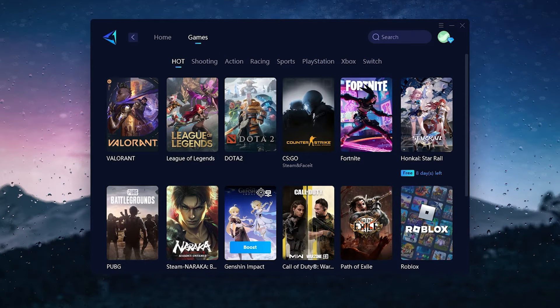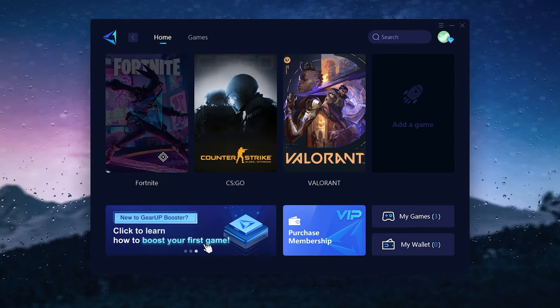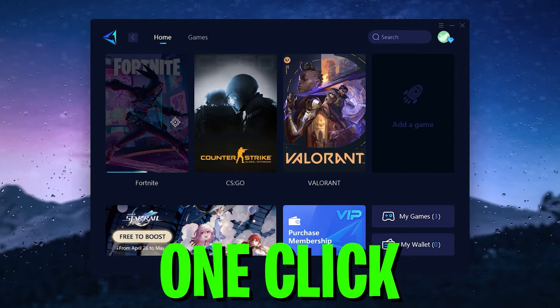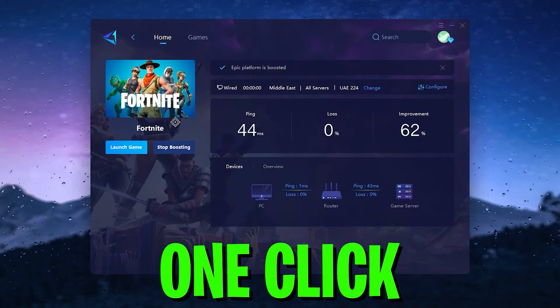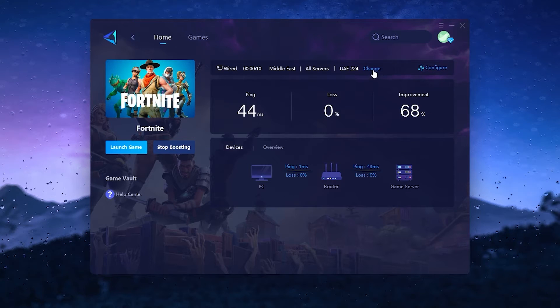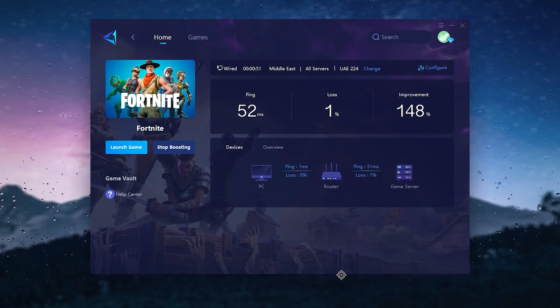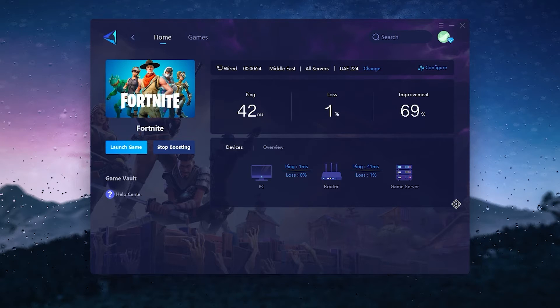There are multiple games available — you can see Fortnite, Valorant, League of Legends, Dota 2, Counter-Strike, and you can use it for any single game. Simply click on the specific game, go to the boost option, and click the boost button. It will start doing all the settings and connecting you with the nearest servers in your region to get the lowest ping in Fortnite. Here you can see the wide connection on the Middle East server. You can change the region in advanced settings, and here the improvement is around 148 percent more than before.